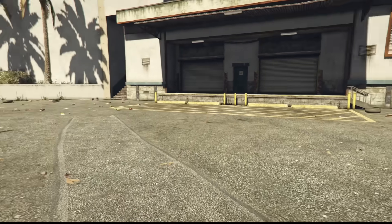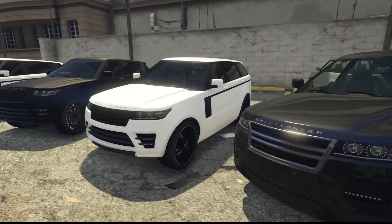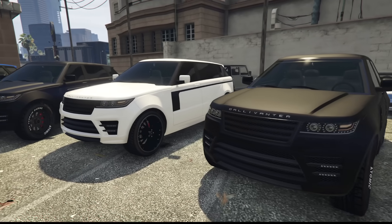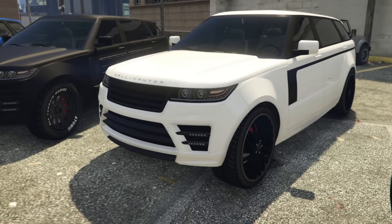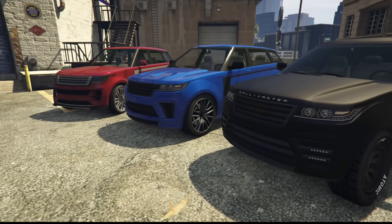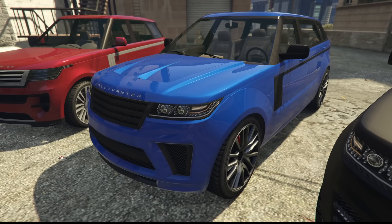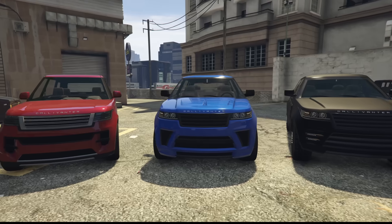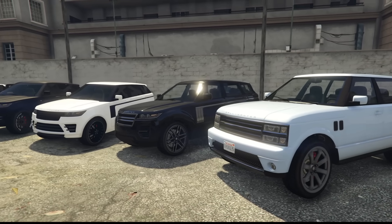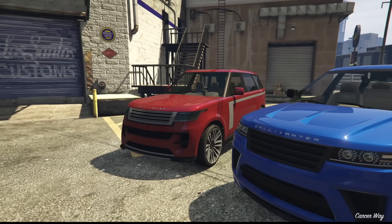The Baller name has definitely been stretched out amongst a lot of cars in GTA. We start with the Baller, then there's another Baller, the Baller LE, the Baller LE Armored, the Baller LE Long Wheelbase, and the Baller LE Armored Long Wheelbase. It gets silly. Then we had the Baller ST before the Baller STD. So ignoring the old-gen Baller, we have six of the same model in different forms.